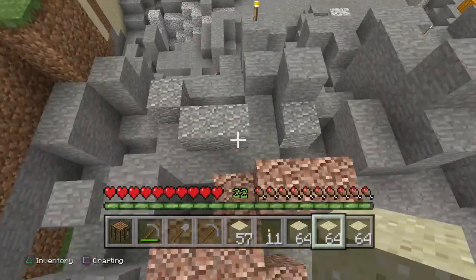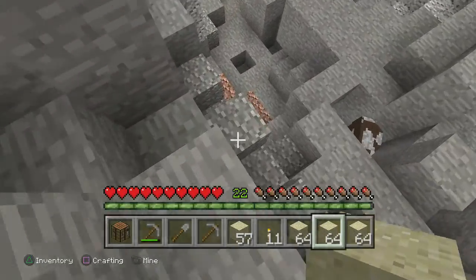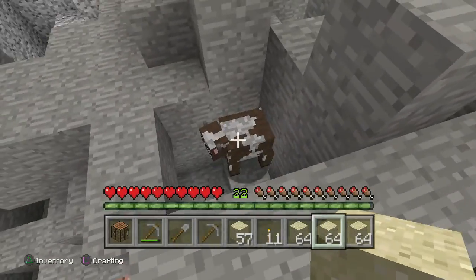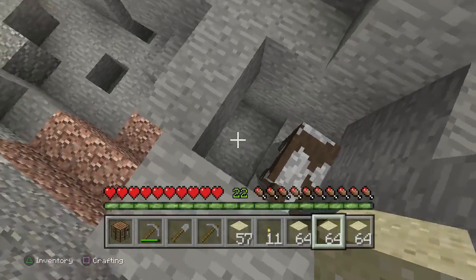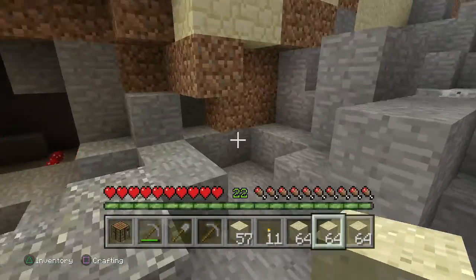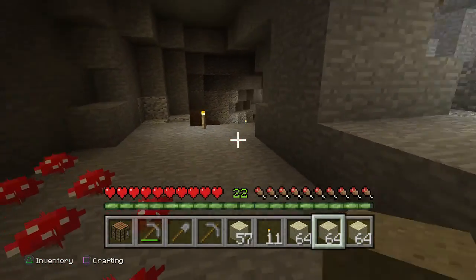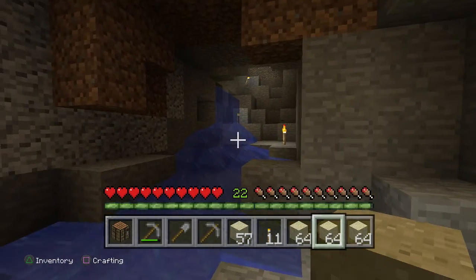Oh, and there are caves, actually, under here too, which I'll just show you one. Show y'all one. And for some reason, we have a cow down here. I honestly don't know why the cow was even there, but okay. Here is one of the caves. This is one of the few caves that go off here.